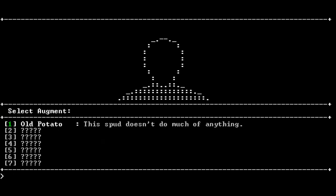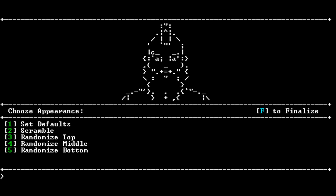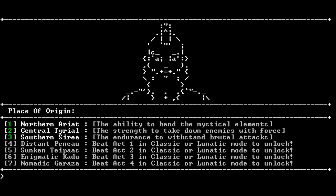Character name — let's be Metal. You can see on the screen we're quite tiny already. Select augment — this slot doesn't do much of anything. Old potato. I think you unlock these as you progress through the game. Now we can choose our appearance and scramble it randomly. Apparently you can also have glasses — we'll get to that. Let's finalize this. Place of origin: northern area. You can see you have to replay the game several times to unlock more stuff, and as you will find out, replaying the game is quite a lot of fun.